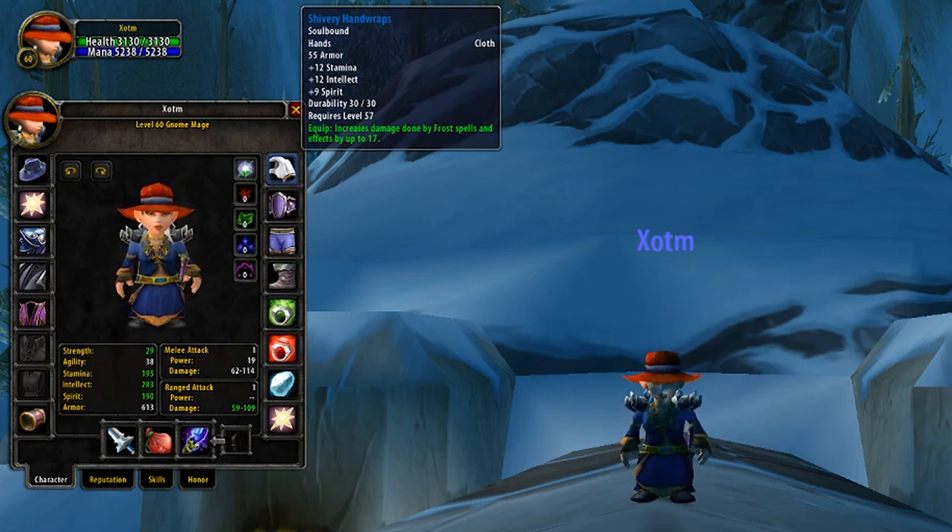But this time they also offer 17 frost damage on top of that. Now why these gloves are good is that there are no other pre-raid gloves that have your highest priority stats — Stamina and Intellect — with spell damage. So despite only affecting your frost spells, these are amazing gloves, as for the most part in PvP you'll be relying heavily on your frost damaging spells.